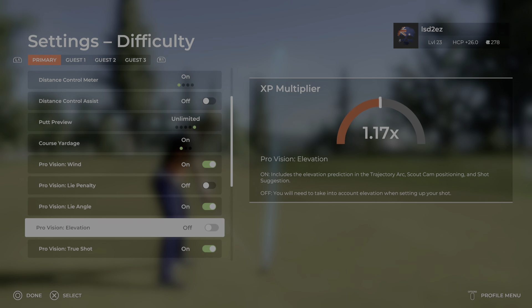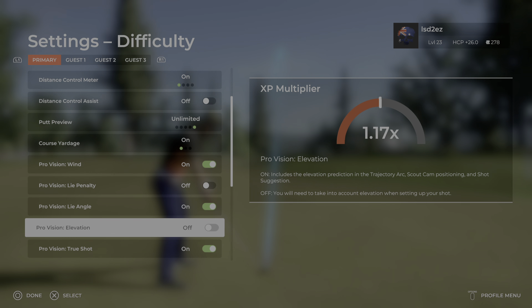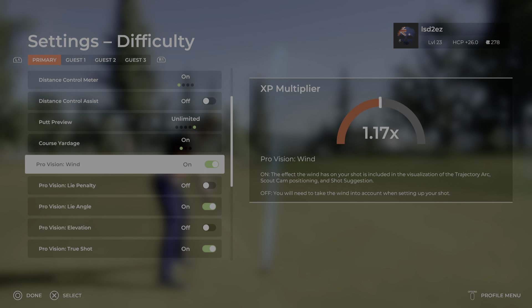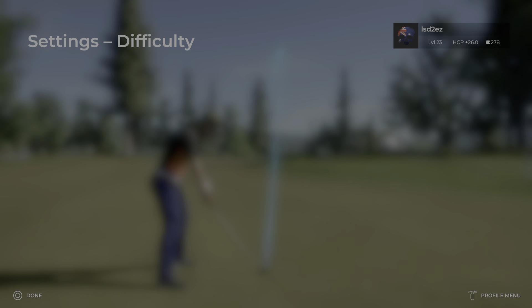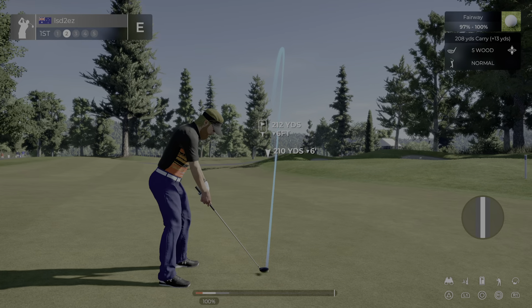If you're having the issue on PlayStation 5 where your Live Penalty and your Elevation is disappearing, I just figured it out. For whatever reason, it's backwards. To have these turned on, you have to have them turned off. As you can see, they're both clearly turned off. Press circle to back out.